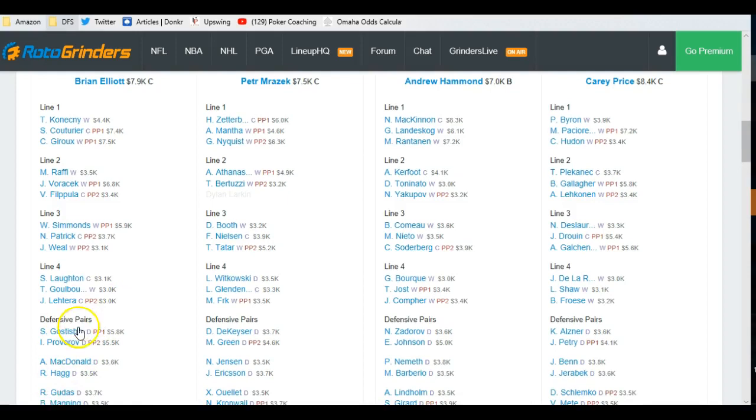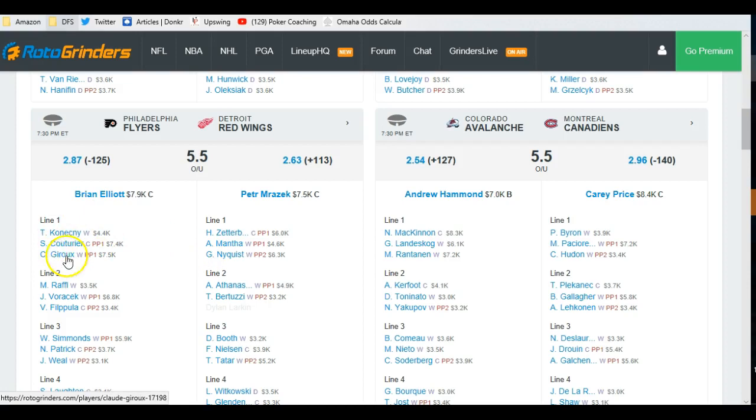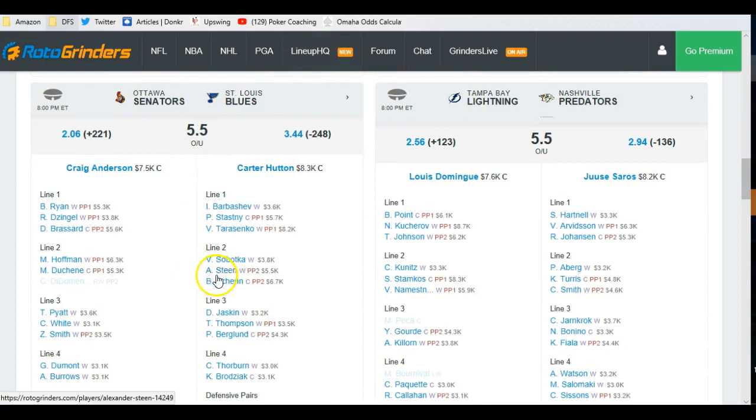You've got Simmons down here, and you've got two great defensemen in Gostabier and Provorov. On the Detroit side, Philly's top line gives up goals, so that puts these guys in a good spot depending on how they match up. Here's a value play right here at Bertuzzi — we're going to like to see that and probably use that quite a bit. Colorado-Montreal: not really excited about that game. A lot of people will be on Colorado, but they're on the road and playing a back-to-back.